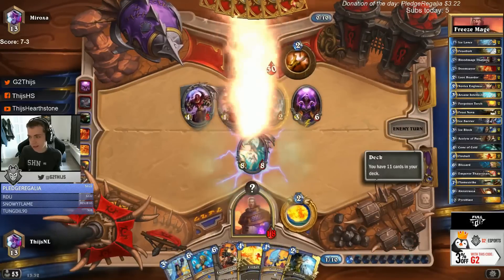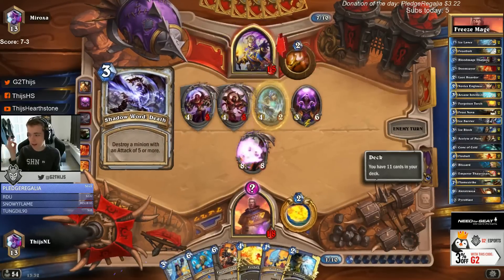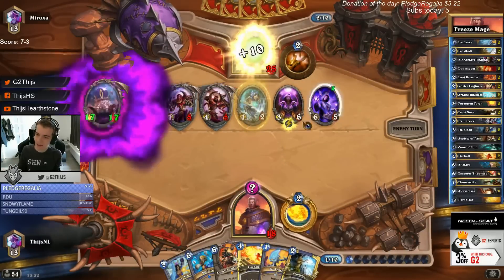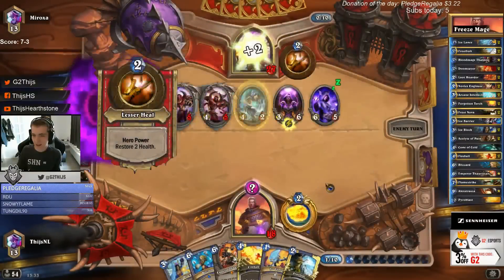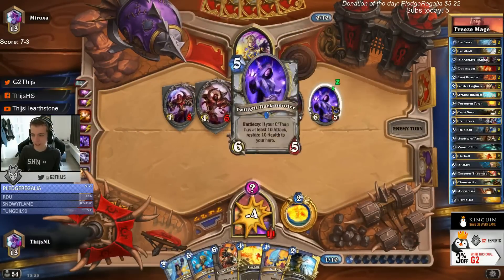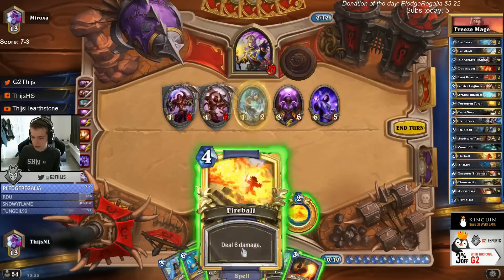We don't have to burst yet but considering we have another Ice Lance, another Frostbolt, we played double Forgotten Torch so double Roaring Torch is in the deck. Fireball, Pyroblast - they're all gonna give us lethal. Oh my god look at that - oh wow. Oh my god, at least he doesn't proc us this turn. Discard guys!